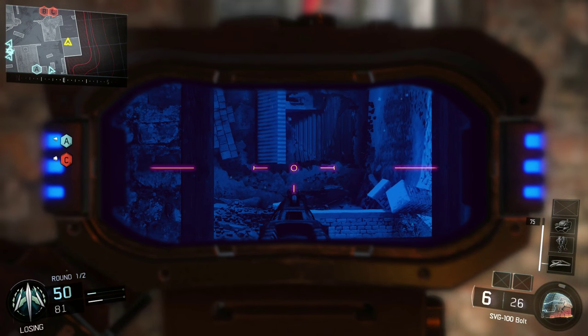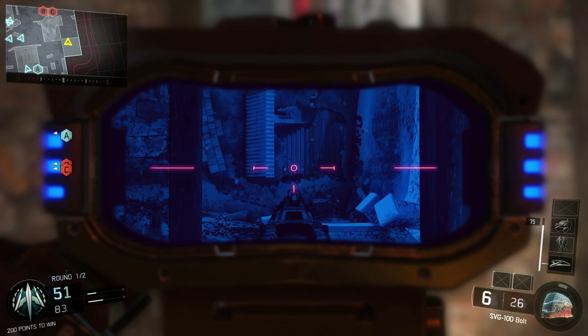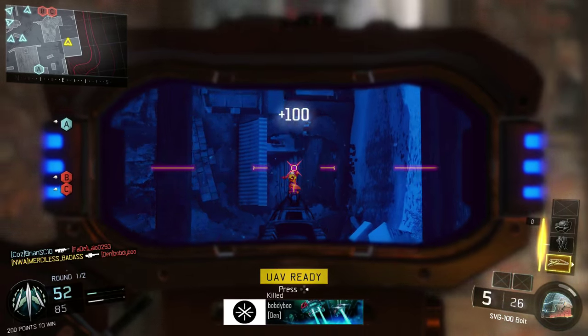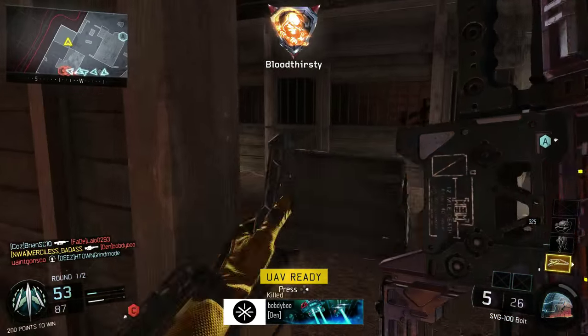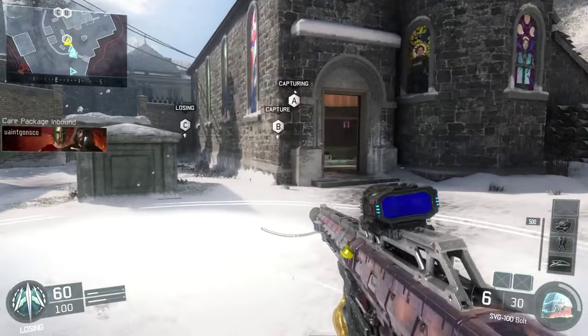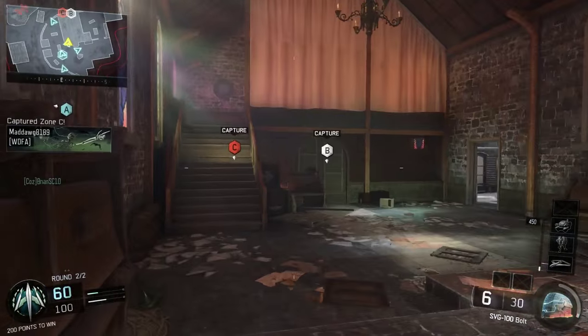Now I know they know we're up in that window so of course they're gonna try to flank. All you gotta do is sit here on one of the flank spots and wait on them. Wait for it. Bam. Thank you for that. Now here we go in the second round of the same game — got me another bloodthirsty.